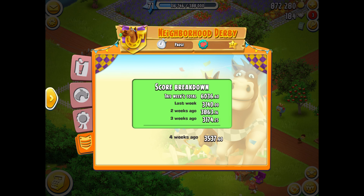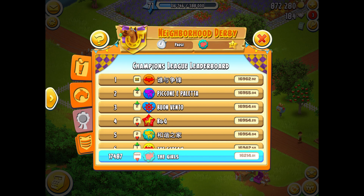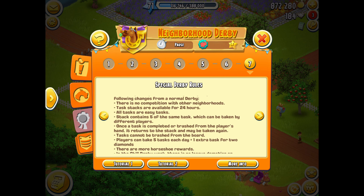And this is our week's total. As you obviously know if you're playing the derby this week, it is going to be a chill bunny derby. I know this is late but I'm just going to go over some of the rules. Tasks stacks are available for 24 hours so you get new tasks every 24 hours. They're all easy tasks.